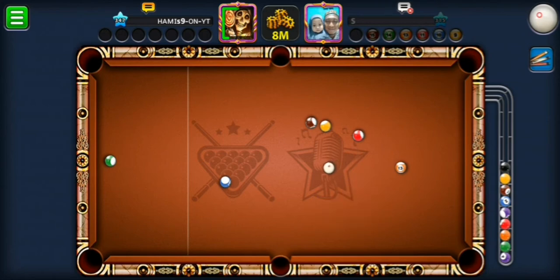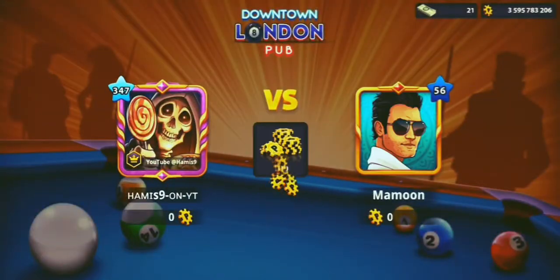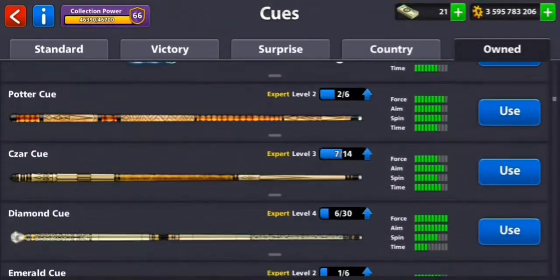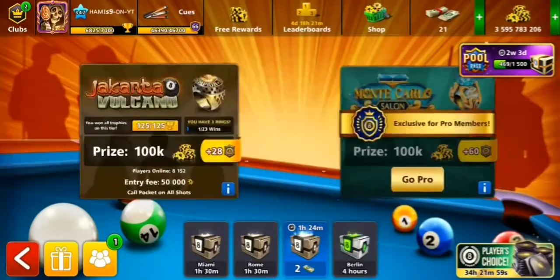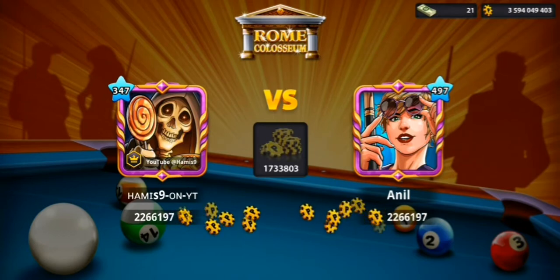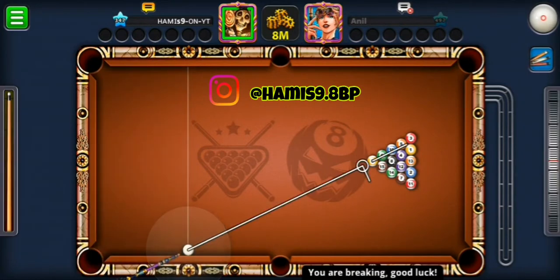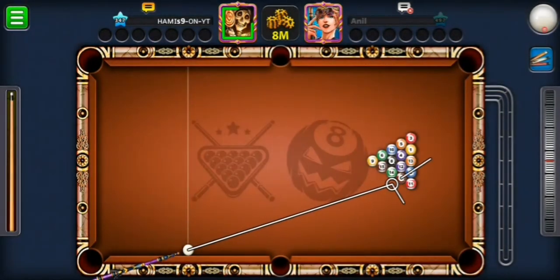I'm actually gonna do the break trick — yes, it's called the break through. I quit the game and now I'm gonna be using the Witch Hour cue. Oh, I can't believe I passed Rome Colosseum like that. If you guys want to see more trick shots or are interested in playing with me, follow me on Instagram — it'll be on the screen. Slide into my DMs and we'll play two or three matches just for fun.